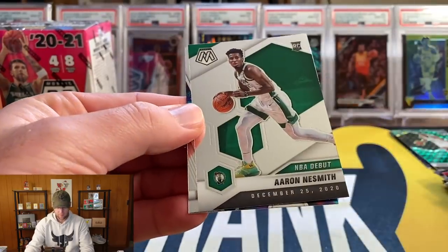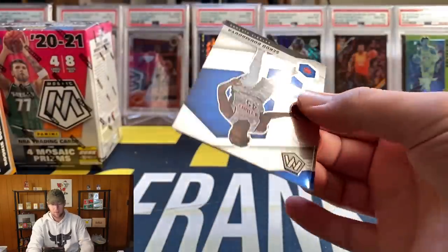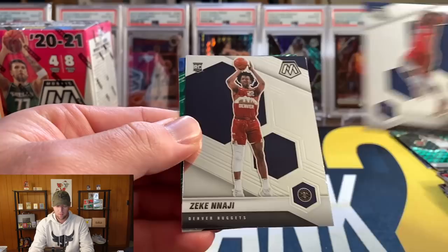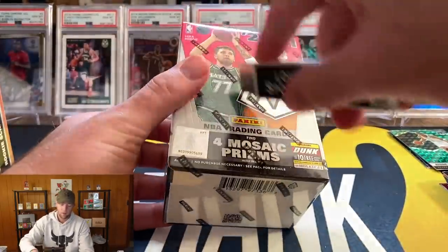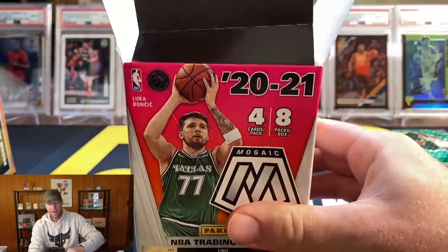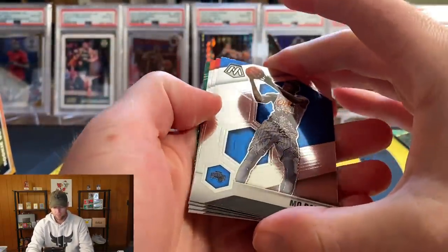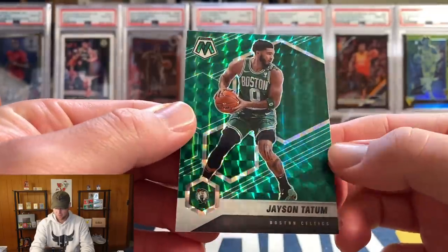Wendell Carter Jr., Kevin Knox, Aaron Nesmith, and Kevin Durant. Mosaic Football hobby is releasing on Wednesday. Retail products have typically been about two to three weeks after hobby, so we might see retail Mosaic Football maybe towards the end of January. We have another green — it's gonna be Sekou. Mo Bamba, Daniel Theis, Jalen Smith, and our green is a Jason Tatum — nice color match there.